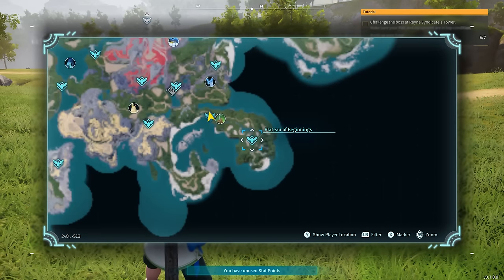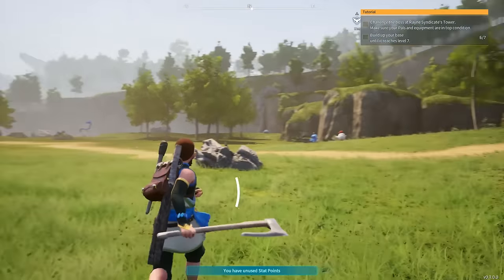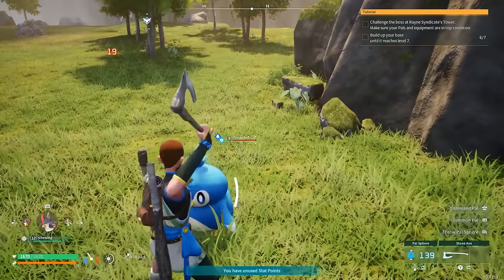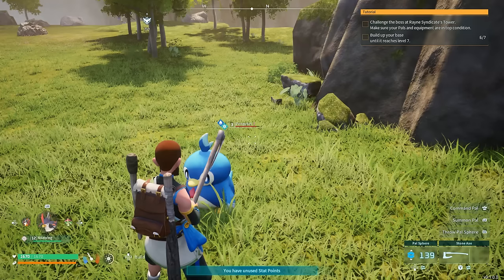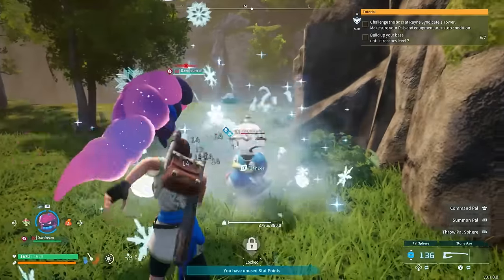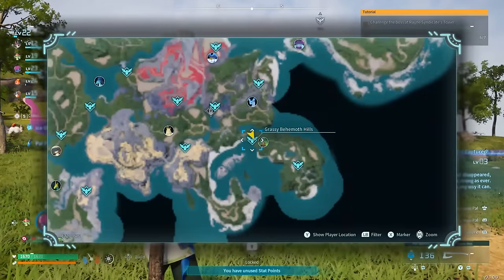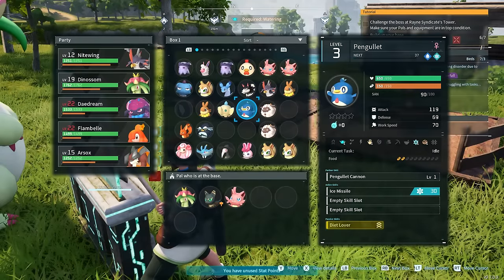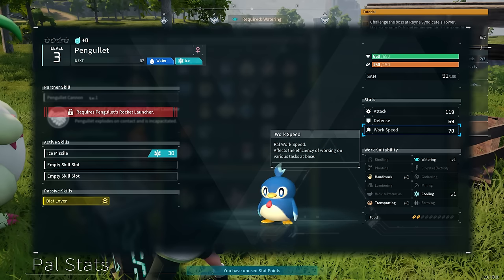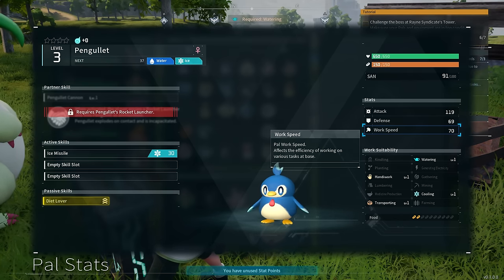One area to find a good beginner water type pal is over here at Grassy Behemoth Hills. Personally I think the Pangolet is one of the best early water type pals you can get, because it has a lot of extra skills for your base. If you don't find Pangolet when you first come here, just fast travel away and back — it may take a few tries for it to appear. Pangolet has watering skill, handiwork skill, cooling skill, and transporting skill, which makes it better than most water types you get in the beginning. You can also get Pangolet to have a rocket launcher, which is pretty awesome.